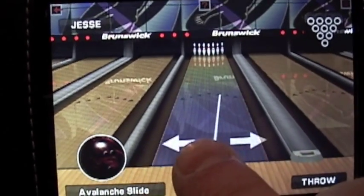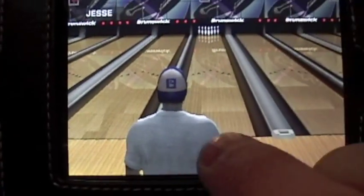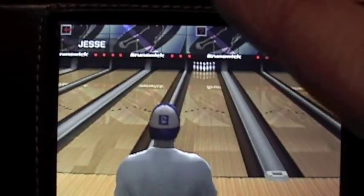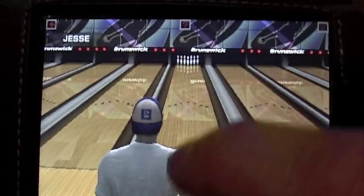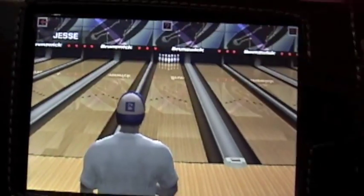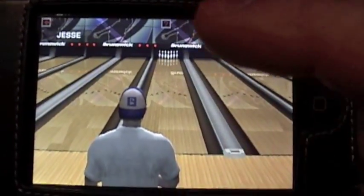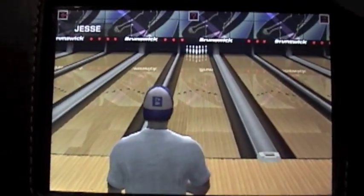I'm going to leave it about there. When you're ready to throw, you press throw. To throw the ball, you push your finger down and you slide your finger up the screen, down the lane. Depending on where your fingertip is on the screen, that's exactly the pattern of the ball, where it will go. The faster you move your finger, the faster he throws; the slower you slide your finger, the slower he throws.